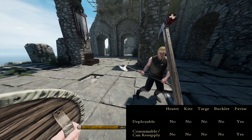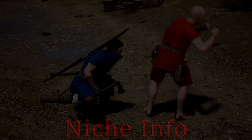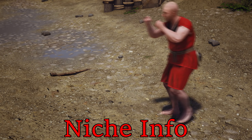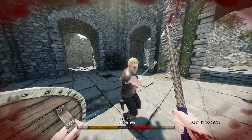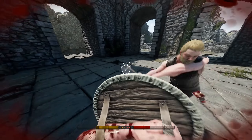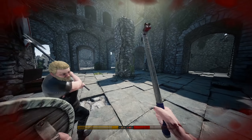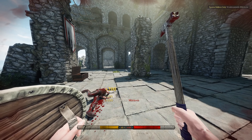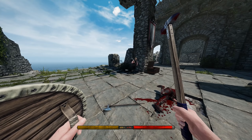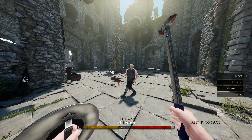Essentially, these are the advanced statistics of all the shields, at least as far as I could find out. Hopefully now you know each shield's specialty and their exact values. I'll take this opportunity to segue into the final part of this guide, which covers more obscure information about shields you may or may not have known.